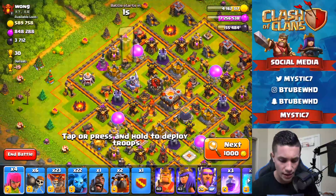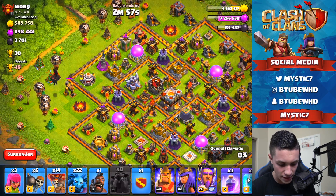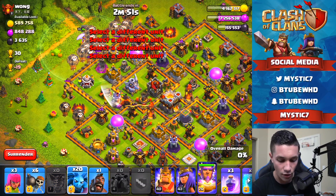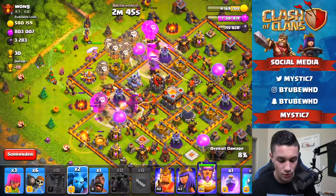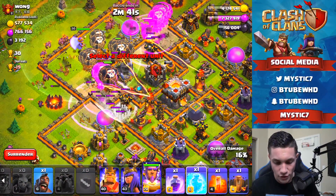We're going to go from up here on this side. Lob the hounds in, then archers in, and here come the balloons. I don't use my Clan Castle often but we're going to use it right there, and all the minions as well — only because this base has a humongous amount of loot and I do not want to miss out on any of it. We're going all out.